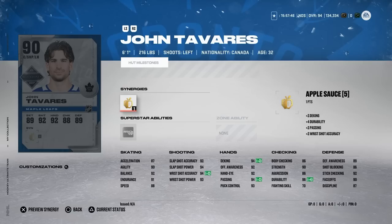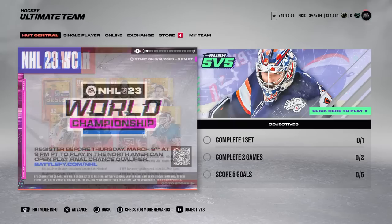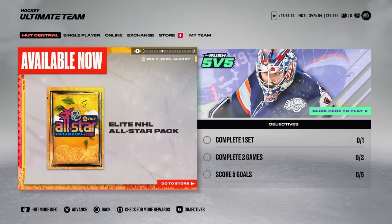We got a 90 John Tavares with Applesauce and Tape to Tape. All the cards released today just have no one who's very good at skating - I know speed isn't the end-all be-all, but you have to consider the alternatives when investing coins. If you're going to spend up for a 90 overall, you might as well save up for 130k and buy the 93 John Tavares Game Day Tilt version. He does have 90 on the face-off so he's viable at center, and center is the one position where you don't need exceptional speed. So if you can't get that Game Day Tilt card for 130-140k, this Tavares could be a decent alternative.